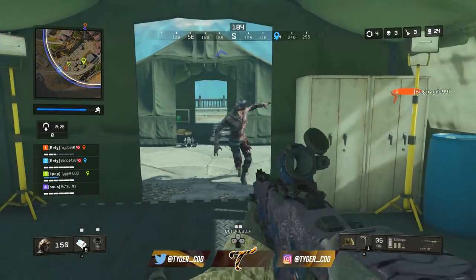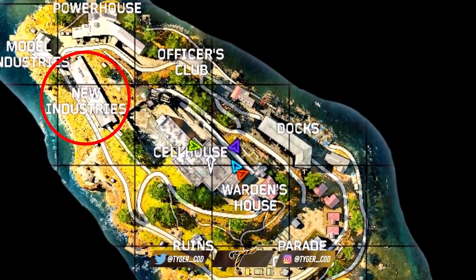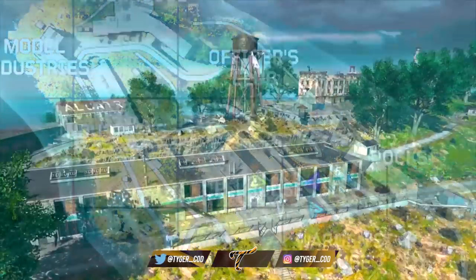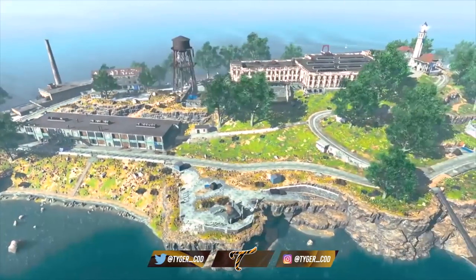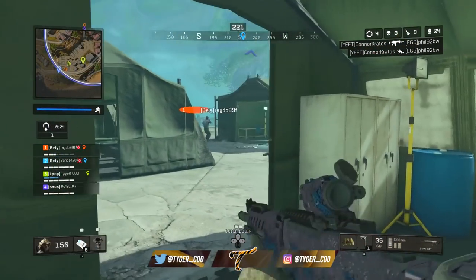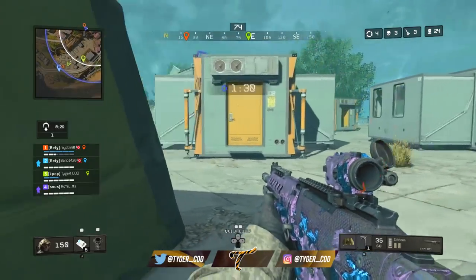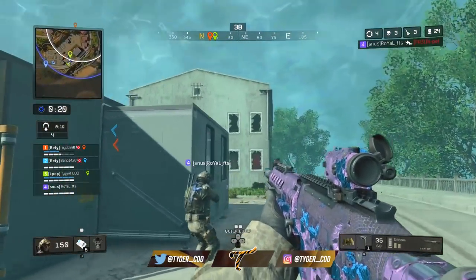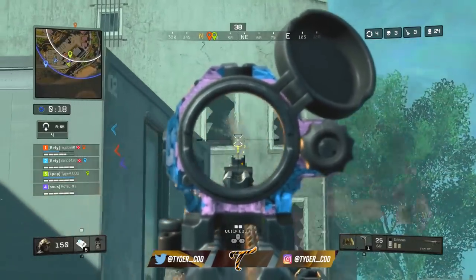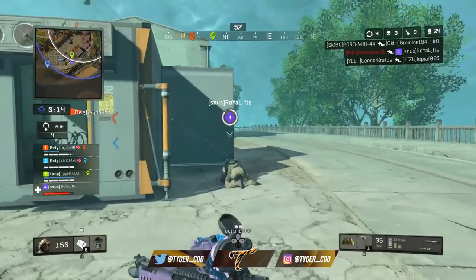An easy looting route from Model Industries is New Industries, which I've been calling 'Long' because of how long and narrow the building is. Long has some really good loot and seems to have a good spawn rate for supply crates where you can get all types of goodies including level 3 armour, operator mods, tactical weapons, and specialist weapons — which are crazy OP in this game mode, especially the Sparrow as well as the Purifier, which in my opinion are the most effective.